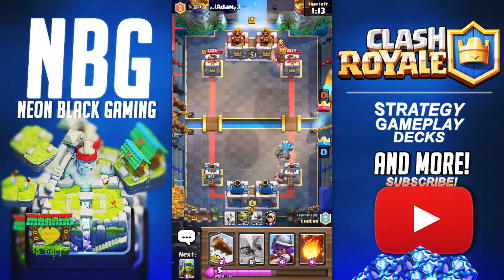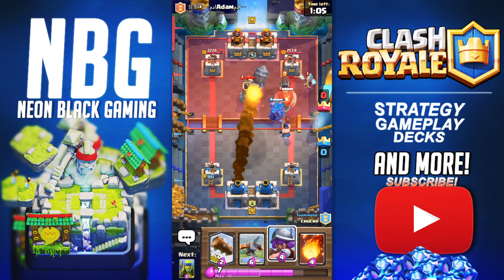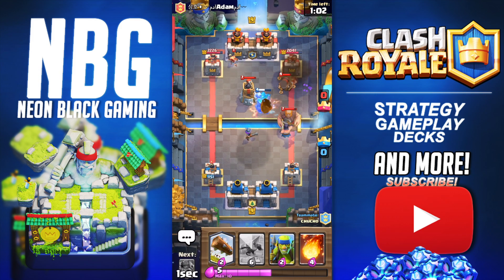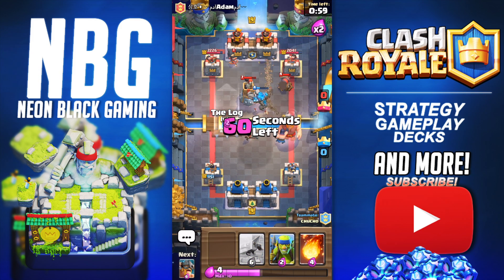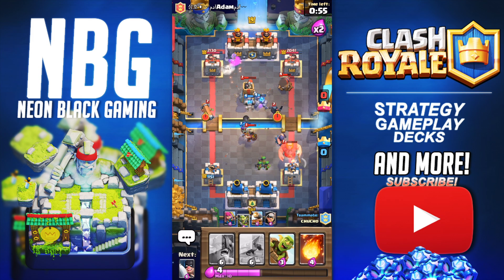You cannot let that Golem go. So don't Rocket that. We're good. Now it's okay to Rocket because you got the value there at the Ice Wizard. Musketeer had that weird glitch. We can take out the Princess — we're going to go Spear Gobs there. Come on, take out the Ram. Take out the Ram. Good job.